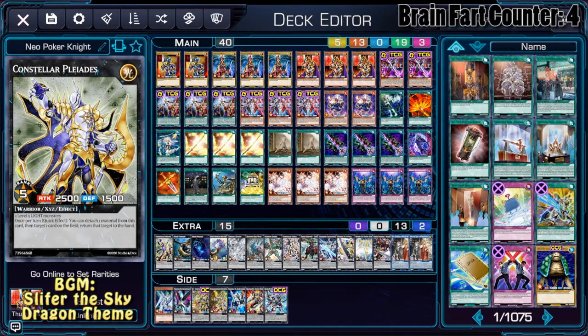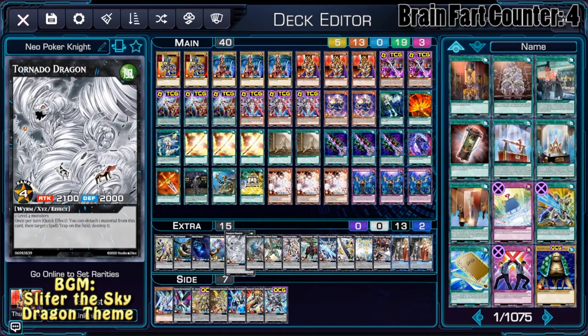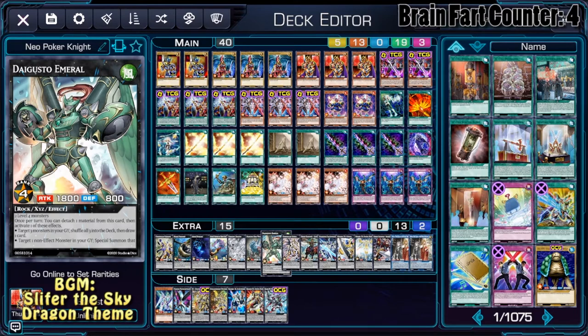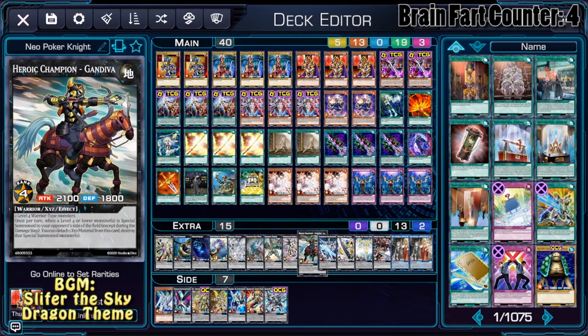The rank 4 parts of the deck consist of standard stuff like Abyss Dweller, Baguska, and Tornado Dragon. But we're also playing utility cards like Diamond Direwolf, Daigusto Emerald, Constellar Ptolemy M7, and Gandiva because it's a disruption.